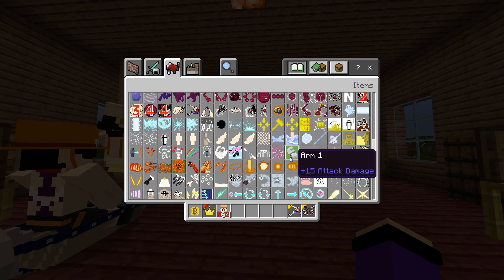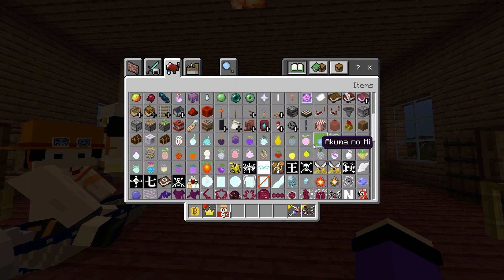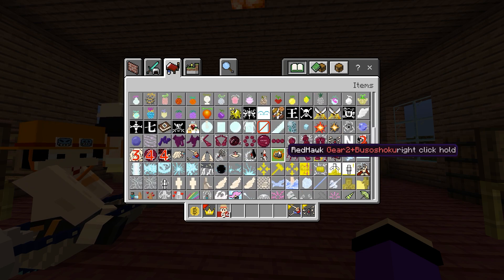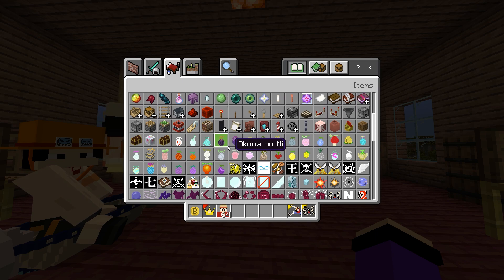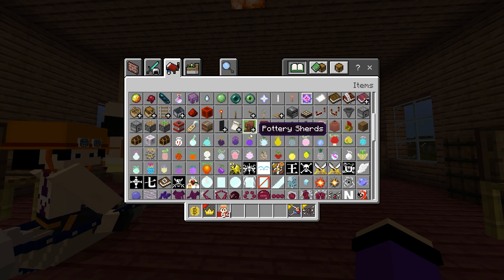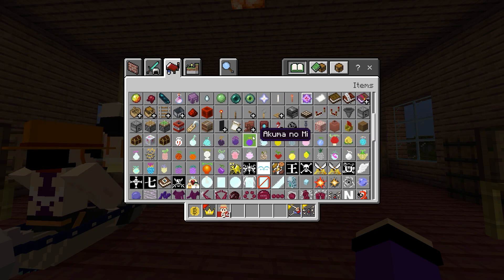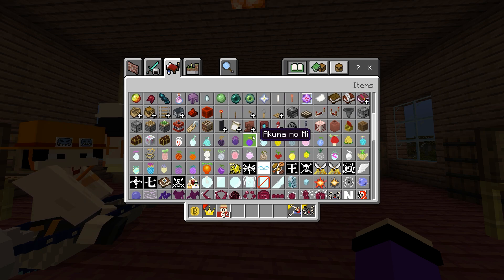All these skills come from different devil fruits — each one is unique. I don't remember the exact name of every devil fruit, but I do remember the model from the anime. The one that Luffy eats is the only one I can identify with certainty in this Minecraft One Piece Eden 1.20.